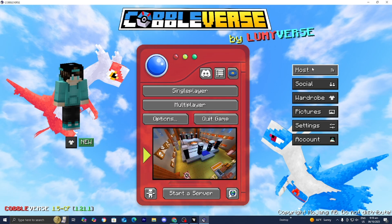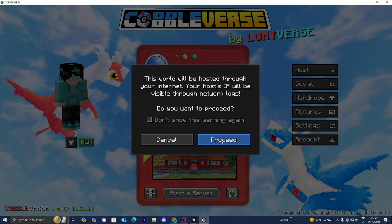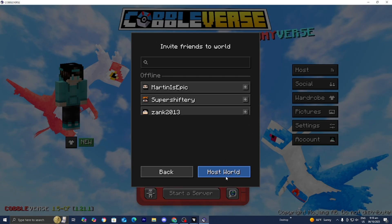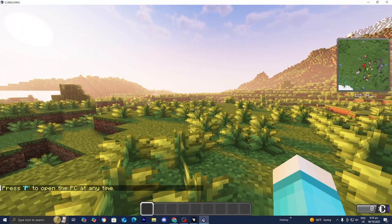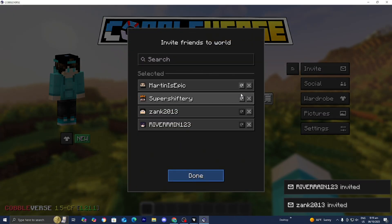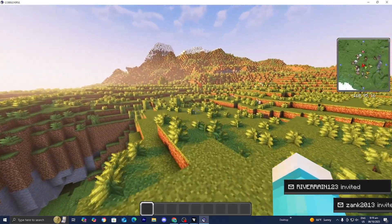Once you're friends, you can host your server. Press the Host button, then create a brand new world or load into a pre-existing Cobbleverse world and press Next, then Proceed. You can configure the world settings — Game Mode, Difficulty, etc. — then press Next. From there you can invite your friends, then press Host World. Once you're in the Cobbleverse world, if you want to invite friends again, press Invite, and all they need to do is accept your invite and you'll be able to play together.